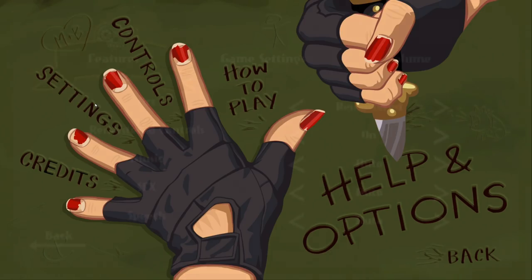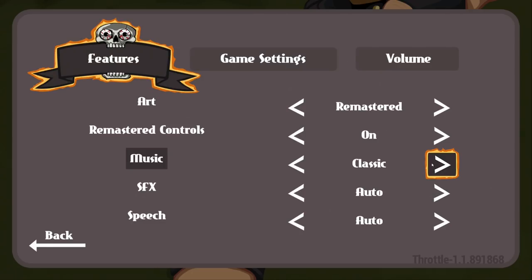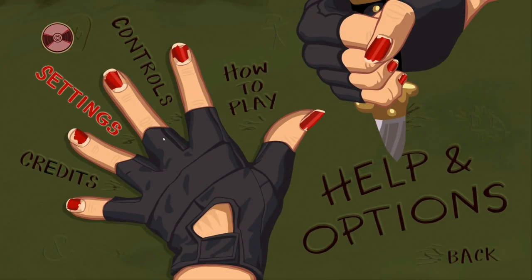I'm going to go into the options — I noticed something pretty cool in here. In the settings you still have the option to use either the remastered or classic look of the art, how the graphics are displayed. Remastered gameplay — they changed a little bit of how it actually plays. The music you can choose as remastered, classic, or auto. I'm going to leave everything on auto and we'll basically jump right in.